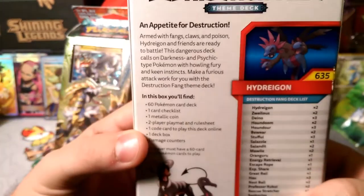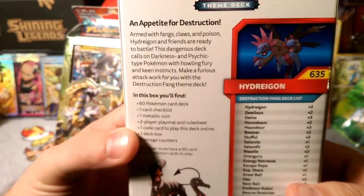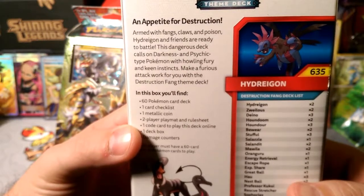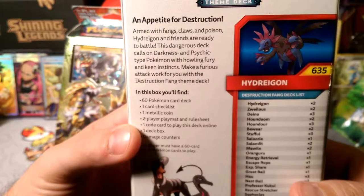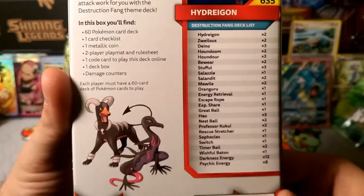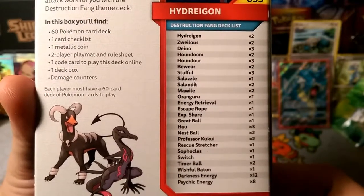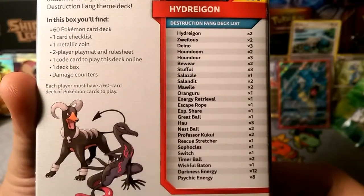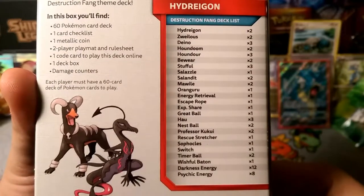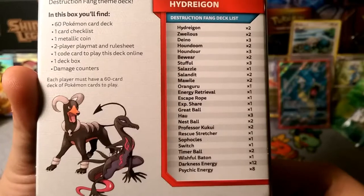Now let's read the back of Destruction Fang: 'An appetite for destruction — armed with fangs, claws, and poison, Hydreigon and friends are ready to battle. This dangerous deck calls on Darkness and Psychic-type Pokémon with howling fury and keen instincts, making a furious attack work for you.' This deck comes with a really cool Hydreigon. We've got two Hydreigon, two Zweilous, three Deino, two Houndoom, three Houndour, a Bewear — which is the draw support for this deck — three Stufful, one Salazzle, and two Salandit.